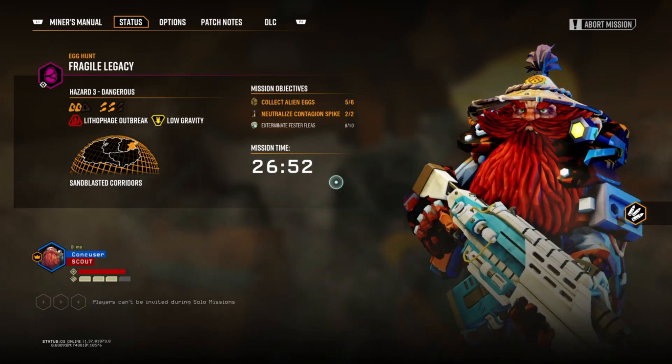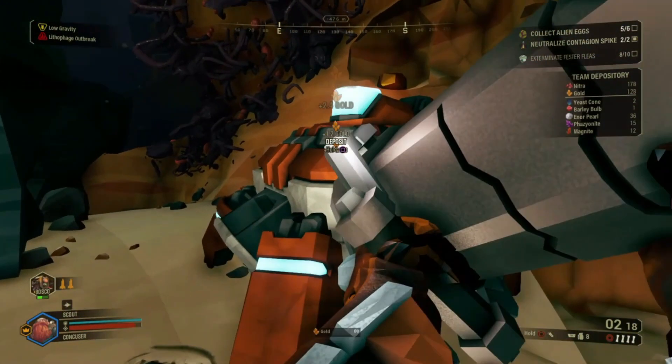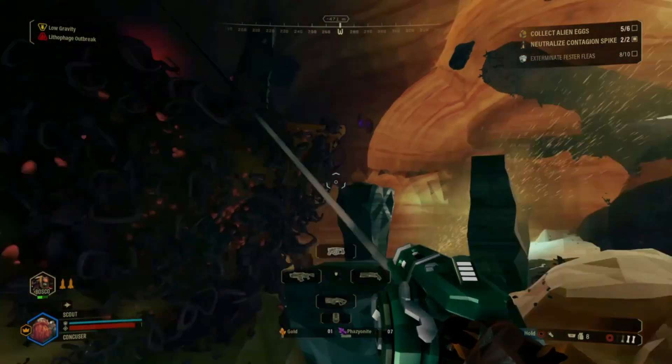After having played this game for a little while, I think my average mission time is actually just going up as I figure out how to get distracted by more and more things. The moment we're supposed to be collecting alien eggs, but we have way too many side missions that I keep getting distracted by.